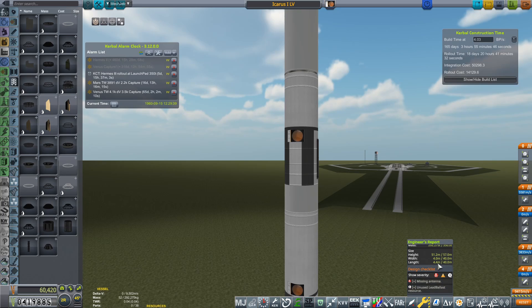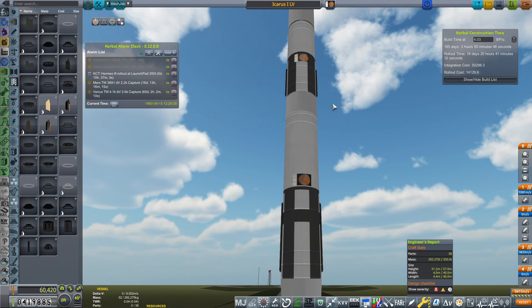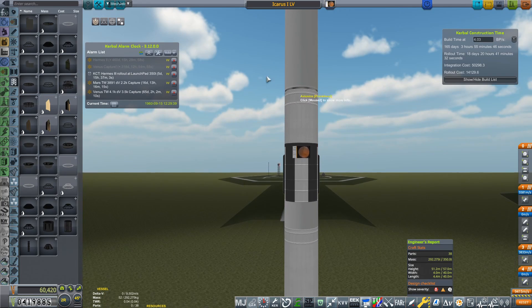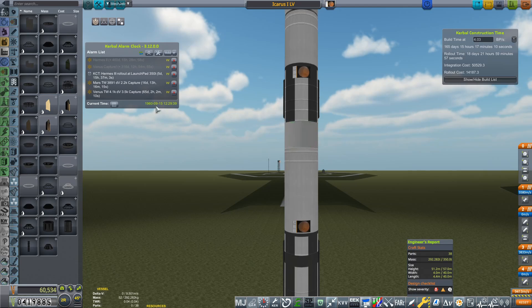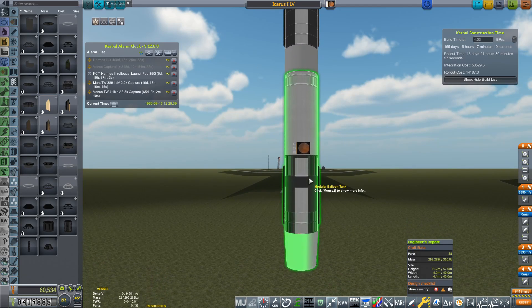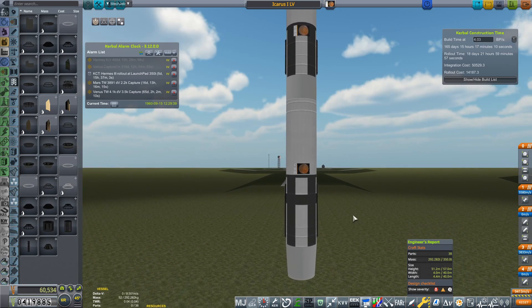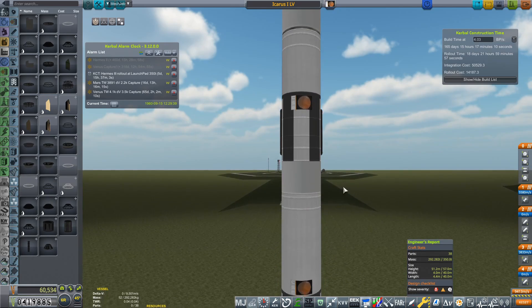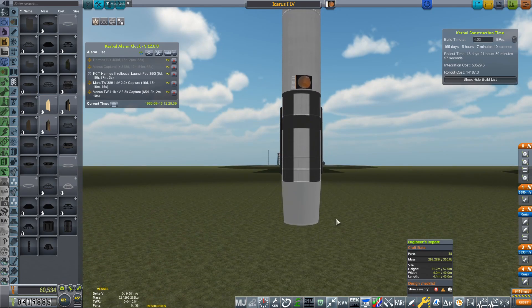We weigh just under 300 tons. Hydrolox is incredible — it means your rockets are really, really light. Obviously liquid hydrogen and liquid oxygen are both very light fuels. Got to be careful with hydrolox because you've got a lot of boil-off to consider. However, because this is a launch vehicle, I think I might put about two MLI layers on there — MLI standing for multi-layer insulation — which should really mitigate any boil-off. But this will only really be in flight for about 10 minutes at the absolute most.